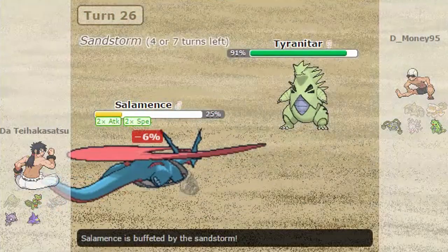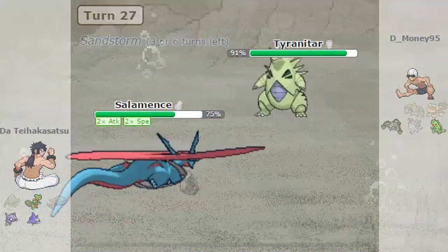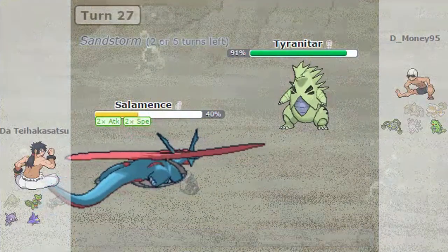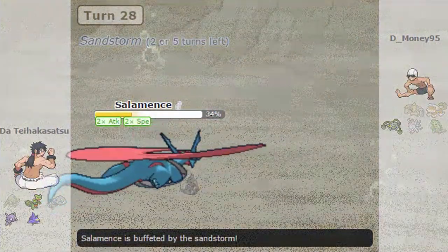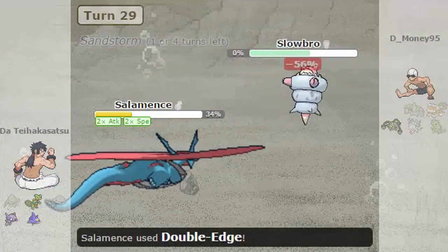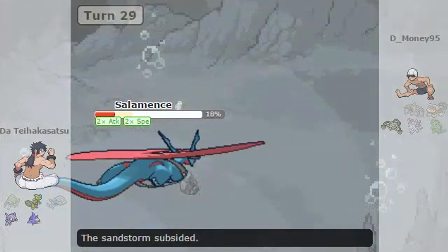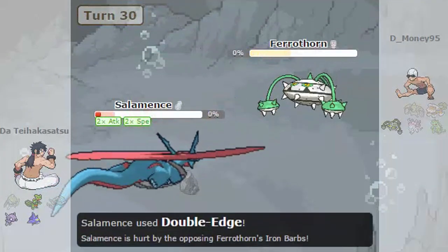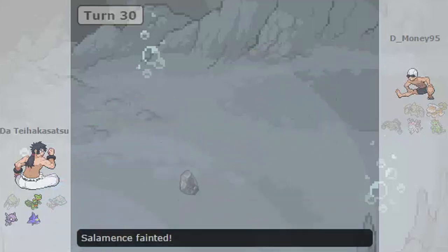Then he starts using Crunch because he figures it's not going to work out — he can't depend on the crit forever. So I'll just keep Roosting and he'll keep trying. I think he's trying to go for the defense debuff off Crunch. But sadly, no. Earthquake one-shots it. Then he has his last Pokémon — Mega Slowbro — and that just gets one-shotted because regardless of how much defense and health it had, Mega Salamence is pretty attack heavy. And then finally I Double Edged the Ferrothorn. Salamence died like a man, winning the match.